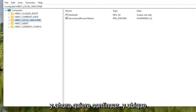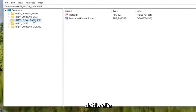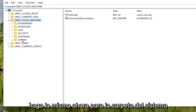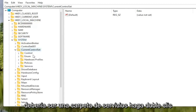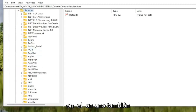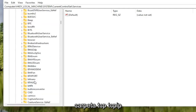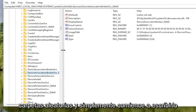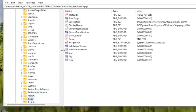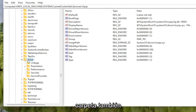Now locate the HKEY Local Machine folder and double-click on it. Do the same for the System folder. Double-click on Current Control Set, then open the Services folder. Locate the TCPIP folder — you can also click on any folder and start typing to jump to it as a shortcut. Double-click on the TCPIP folder.